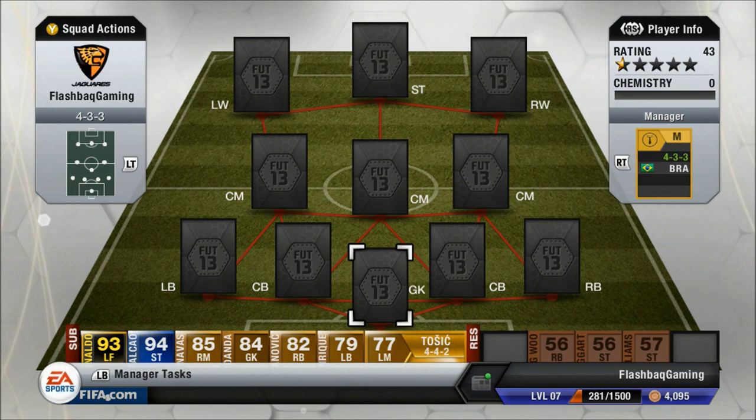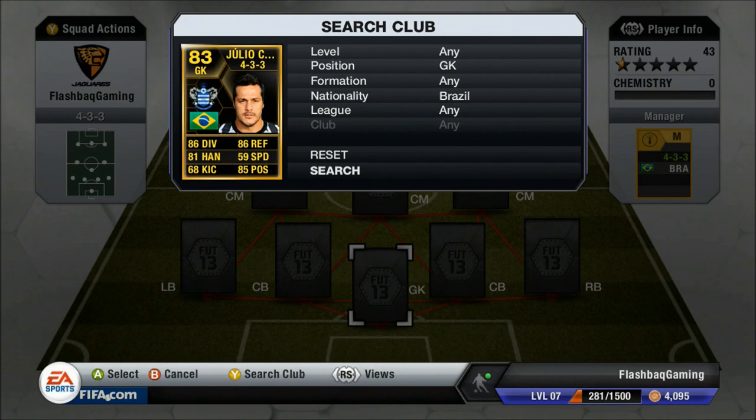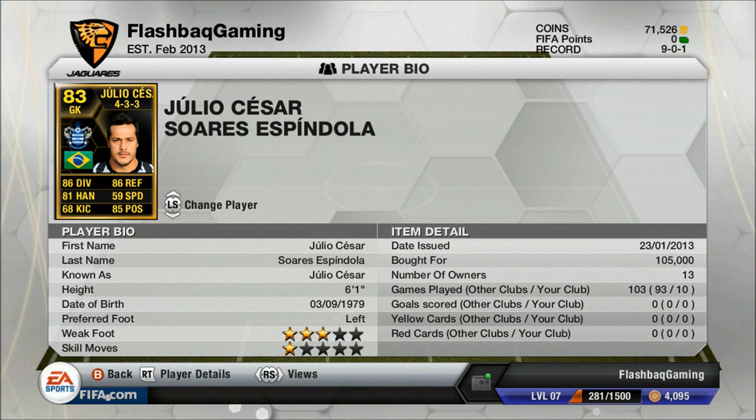First I'm going to be showing you the goalkeeper, and the goalkeeper I've picked is Julio Cesar in-form. He did cost me roughly 105,000 and is the highest rated Brazilian goalkeeper, only because he's in-form — normally he's 82 rated. He's a pretty decent goalkeeper with some decent stats, so that's why I picked him.